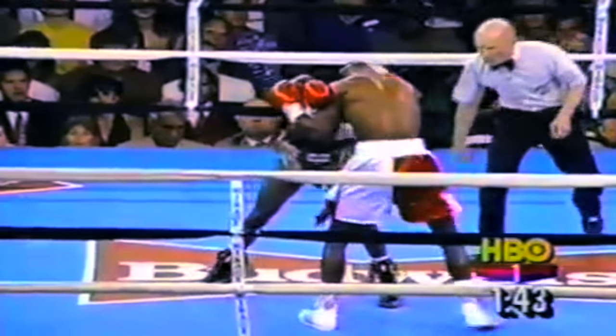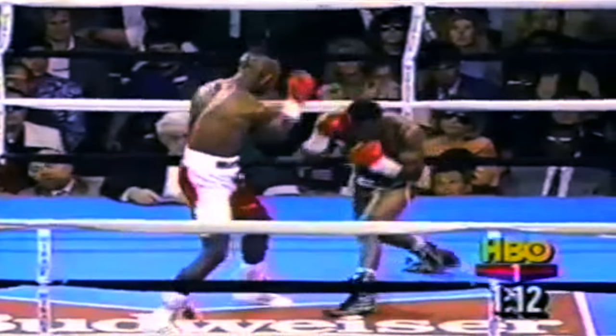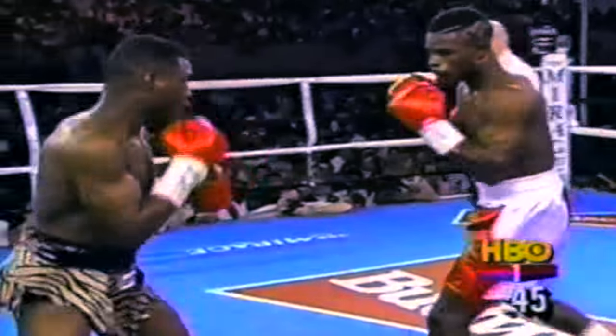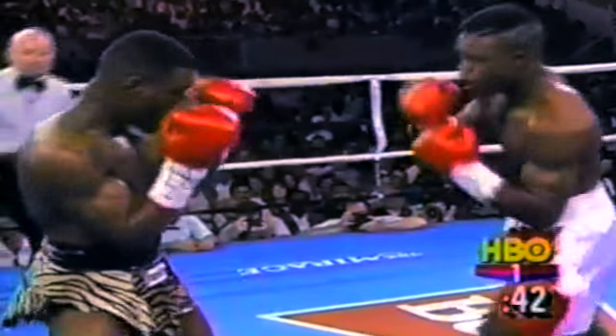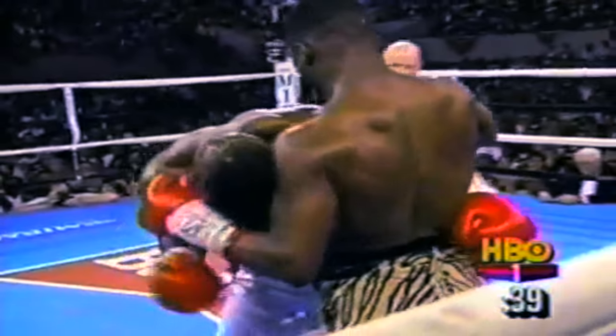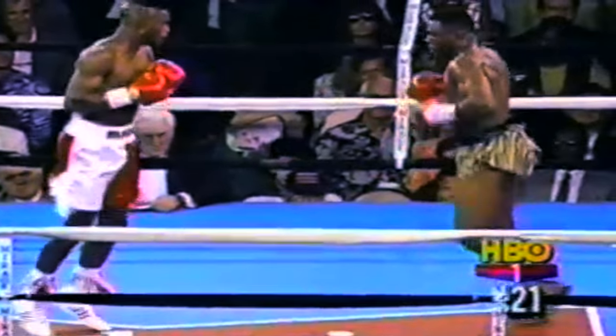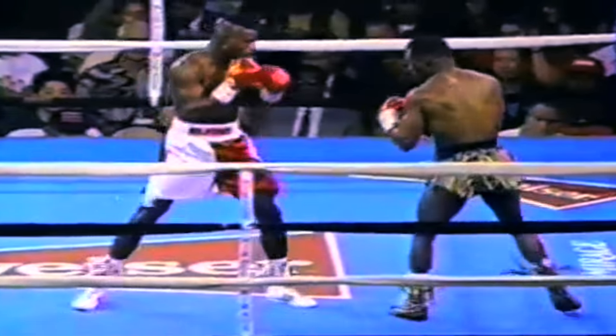Now Norris lands a short right hand inside. The more Taylor throws, the more he makes himself available for counter punches, and Terry Norris is a good counter puncher once he gets going. Body shot by Norris wobbled Meldrick Taylor for just an instant. Norris lands a right hand as they step apart and now Terry Norris initiates an exchange for one of the first times in the bout. Both punchers landing effectively. Terry looking much sharper in the last minute of the round than he did to start out.